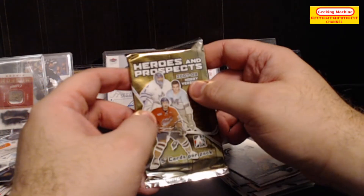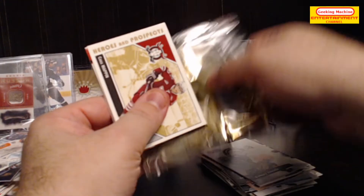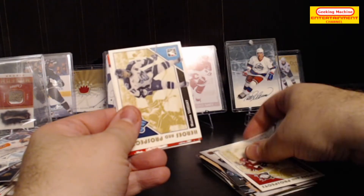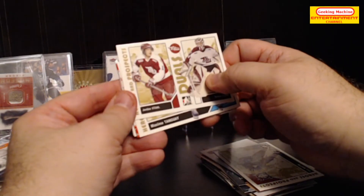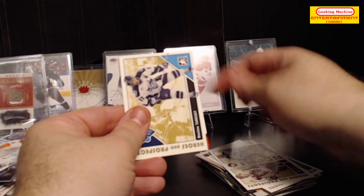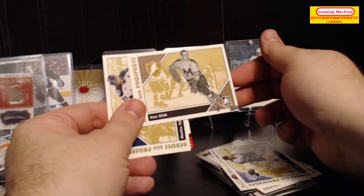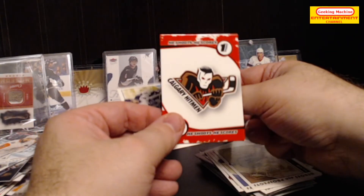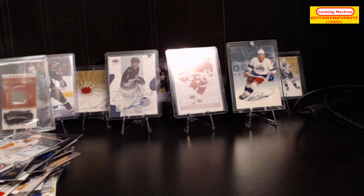Alright, Heroes and Prospects - it would be nice to get something, and it's the hobby version. First card: Cam Cass Mappin, Maxim Tange, Jordan Staal and Trevor Can, Duel, Yan Sauve, Dave Keehan. And oh - this was just a He Shoots He Scores one-point card. Okay, that is it. So that's actually it for this opening.